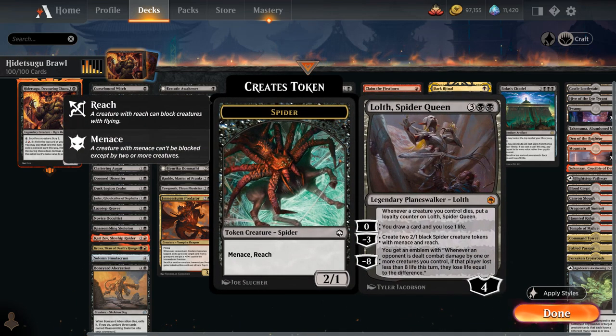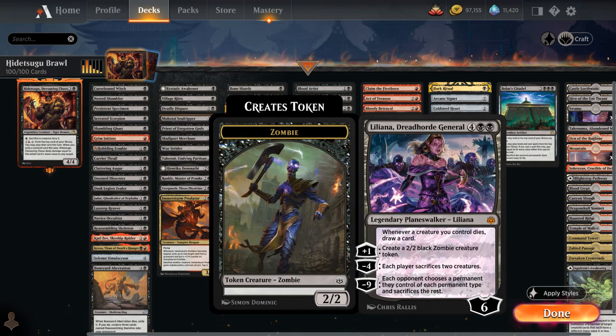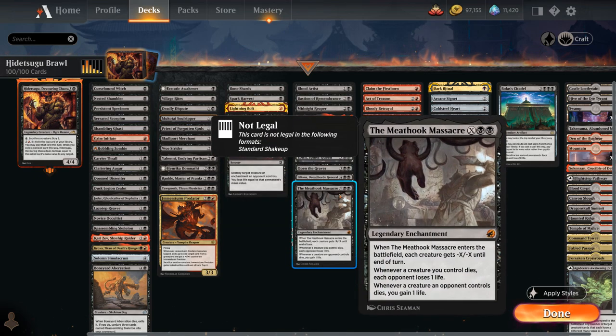Spider Queen gets additional loyalty when a creature dies under our control, can make Spider tokens and draw cards. Gloom of the Graves makes a 2/2 black Zombie token whenever a non-token creature we control dies. Liliana, Dreadhorde General draws cards whenever a creature we control dies, can make a Zombie token with the +1, and makes each player sacrifice two creatures with the -4. Finally, Meat Hook Massacre is a powerful sweeper that also deals incidental damage when our creatures die and gains life when opposing creatures die.